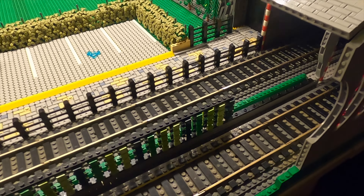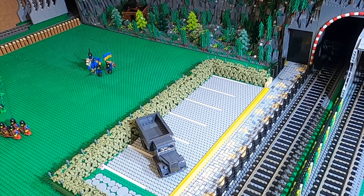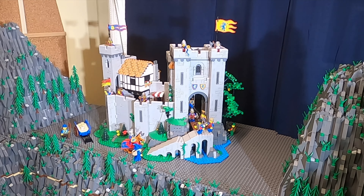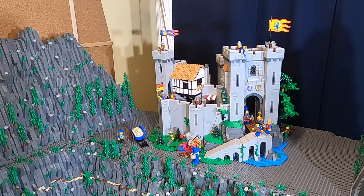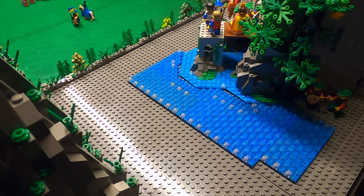Now I have my Portalhaube and I can immediately visit the Burg of the Löwenritter. The Burg is now on the future and must now step by step be integrated into the Landschaft, also my Berglandschaft. This is the first section of the integration of my Burg in the Berglandschaft.